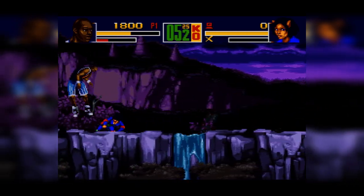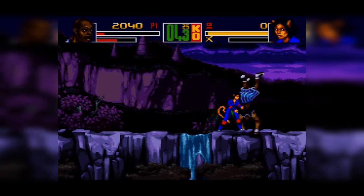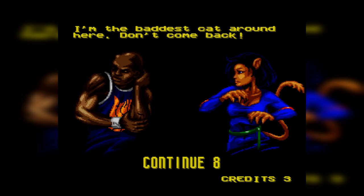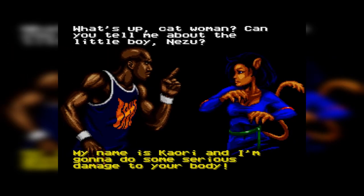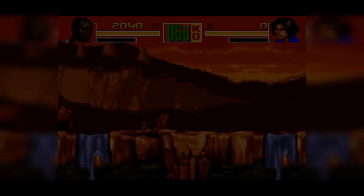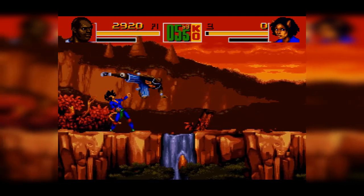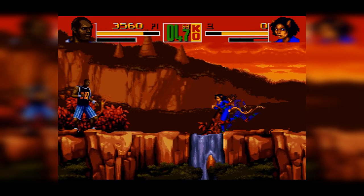Shaq is 7'1". To put this in comparison, Kareem Abdul-Jabbar, who had a fight scene with Bruce Lee in Game of Death, is one inch taller than Shaq. In Kareem's fight scenes, he's not constantly kicking above Bruce Lee's head. The whole point of those fight scenes is that Kareem's height gives him reach that Bruce Lee doesn't have, and Bruce Lee has to compensate to deal with it.